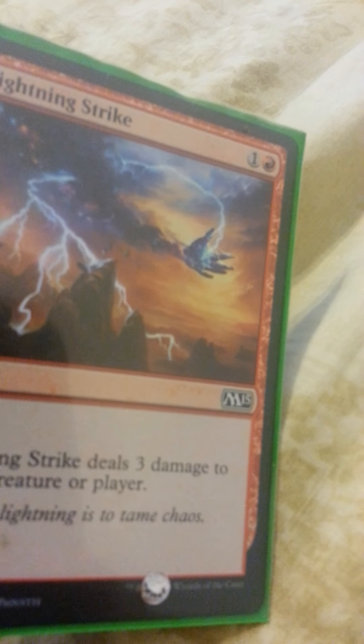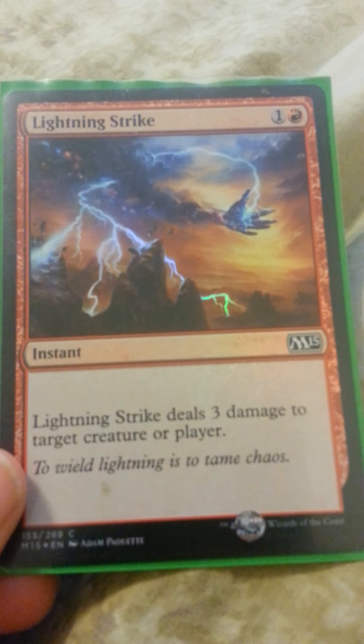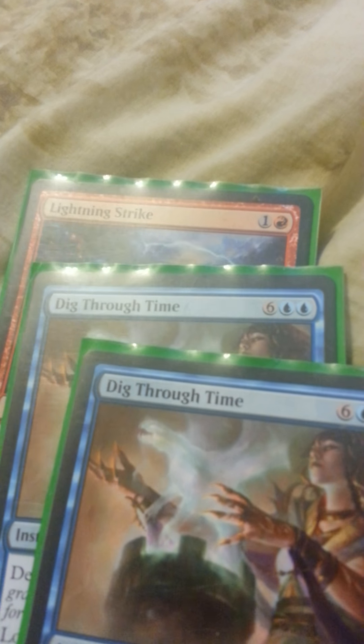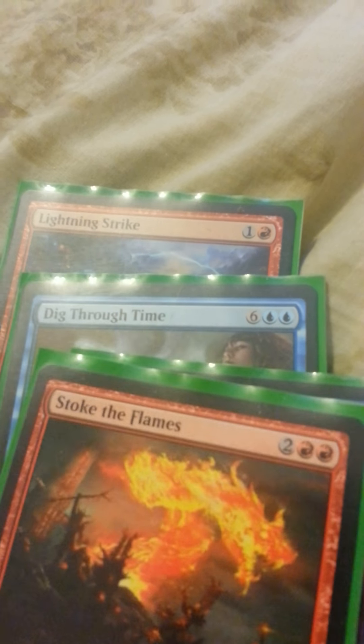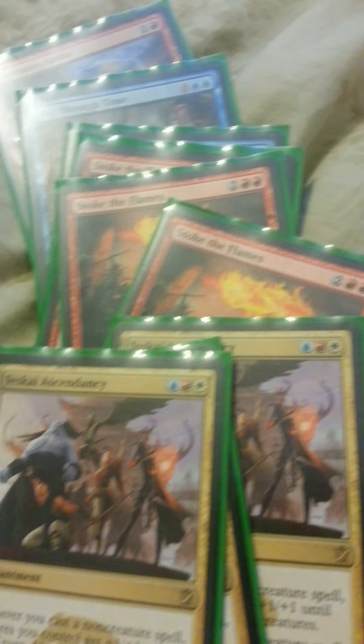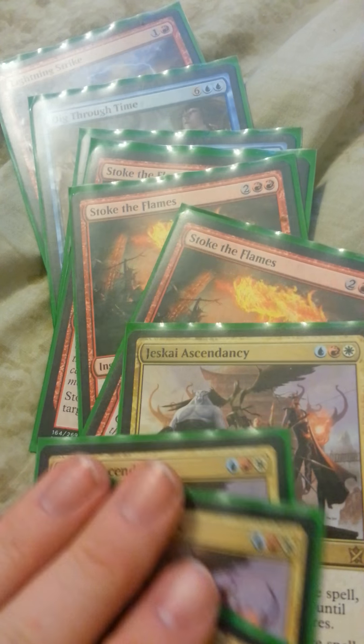I have a foil Lightning Strike from M15. These ones I'm showing right now are just singles. Two Dig Through Time — I do have a third one in my Commander deck, if anybody wants all three that's fine, I can replace it with something. Three Stoke the Flames. One, two, three, four Jeskai Ascendancies.